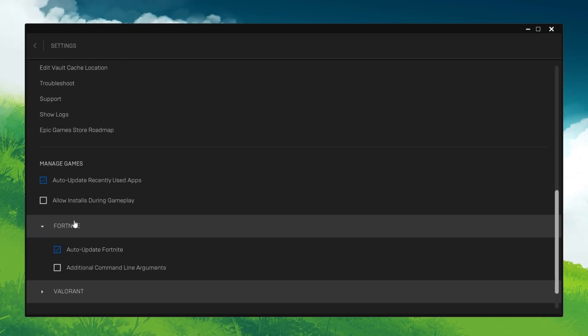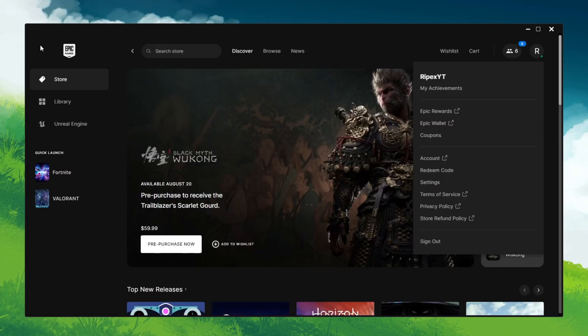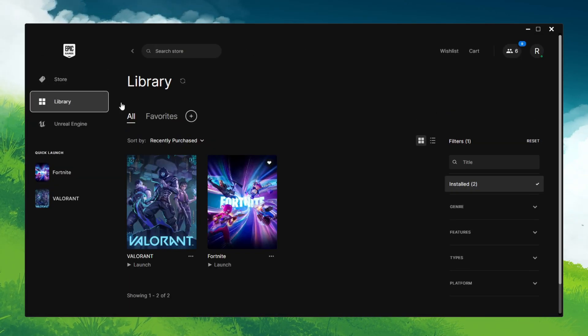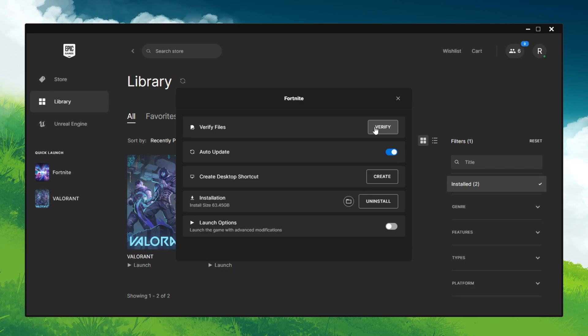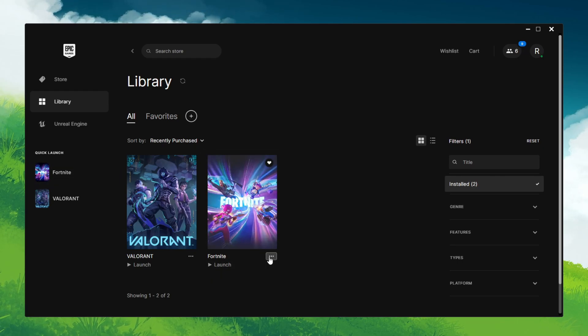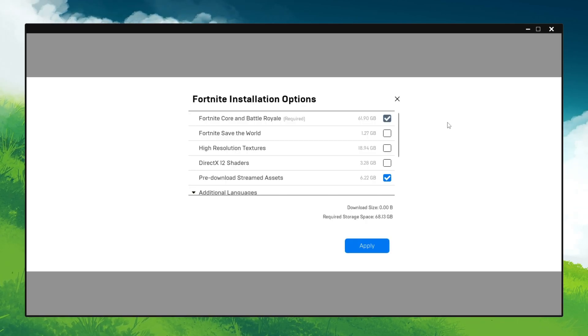Scroll down further and find Fortnite — click the dropdown. Uncheck the 'Additional Command Line Arguments' box, as this can cause problems on low-end PCs since it's not made for every system. Go back to your Library, find Fortnite, click the three dots, go to Manage, and make sure to verify your game files. If any file is corrupted or missing it can cause crashing and stutters, so it's important to verify Fortnite every one or two weeks.